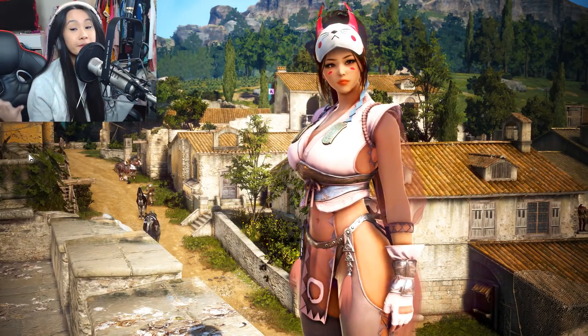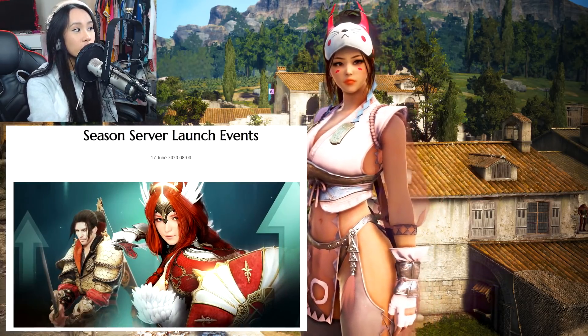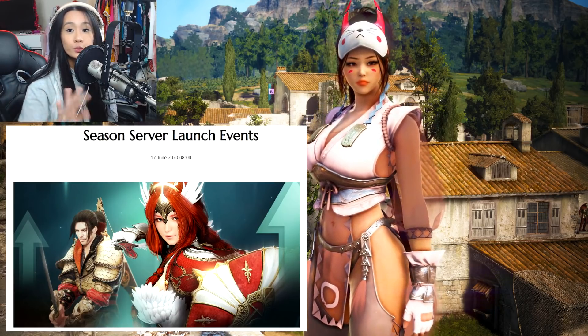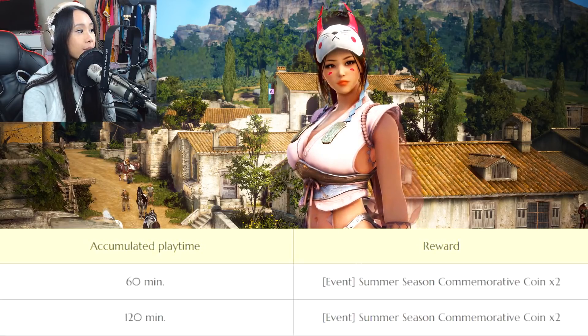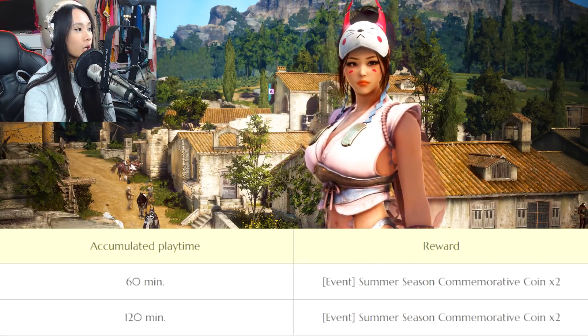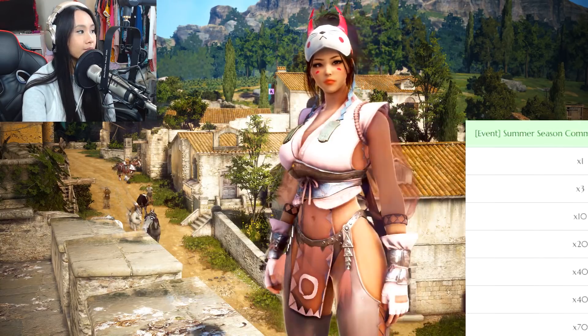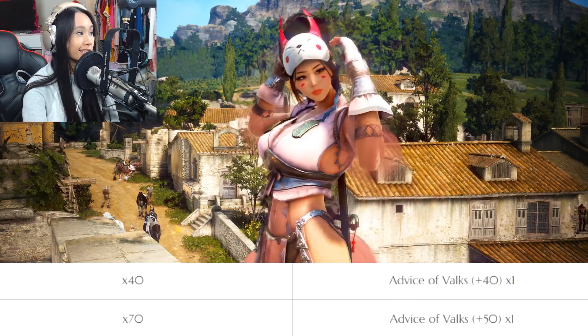It's update time. The new recent update is called Season Server Launch Event. There's a lot to this update, so let's go over it quickly. Event 1 is the Summer Season Playtime Challenge — you play for a certain amount of time and you get two Summer Season Commemorative Coins. You can turn in these coins for different items like cron stones, caffer stone bundles, fail stacks, etc.